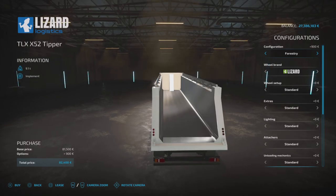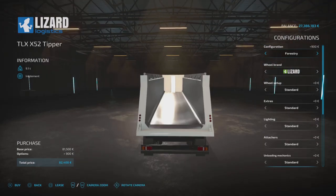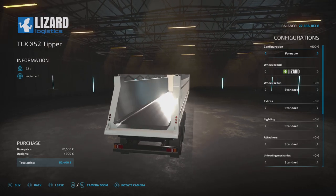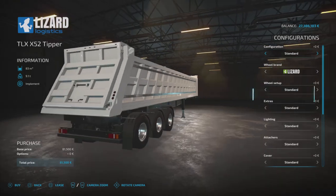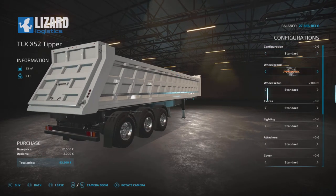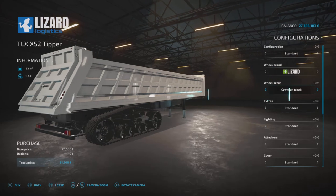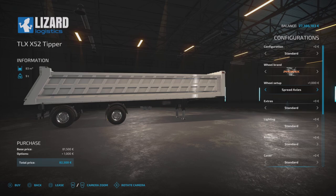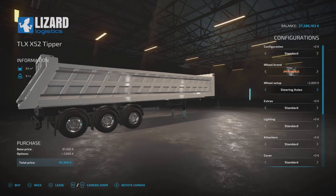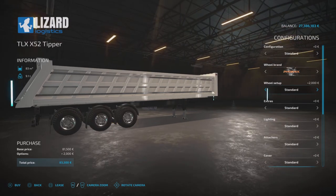The forestry setup removes the tailgate and adds tension belt support, which is pretty smart. Wheel brands include Lizard, Phoenix, and Vederstein. In Lizard we've got standard or crawler tracks. Phoenix offers standard, spread axles — which removes the middle axle — and steering axles that steer as you turn. Vederstein is agricultural only, with chunky-looking tires.